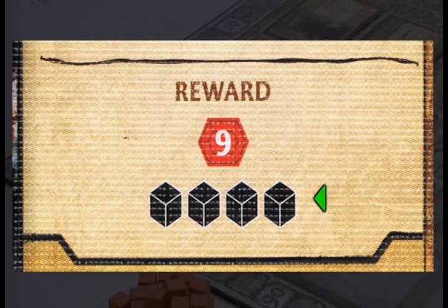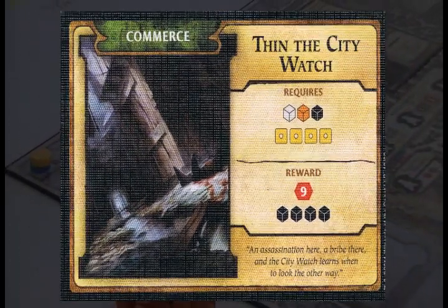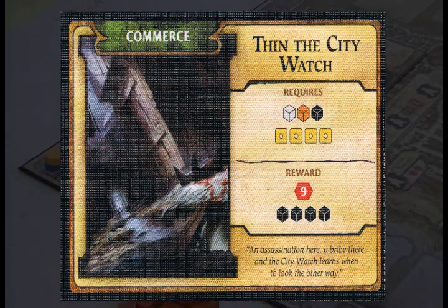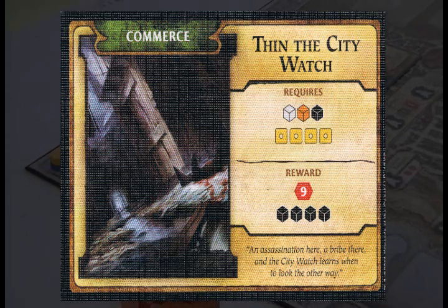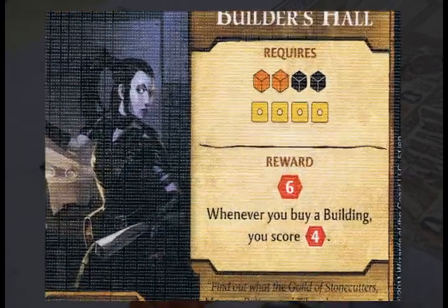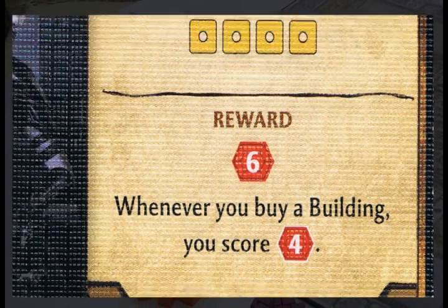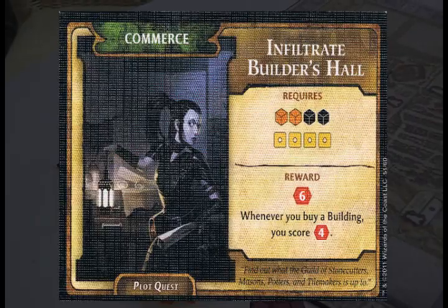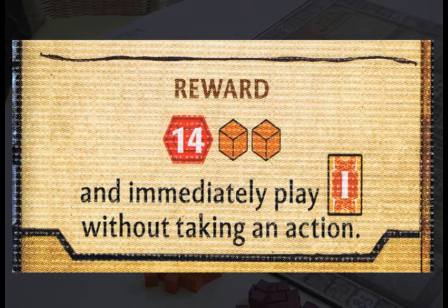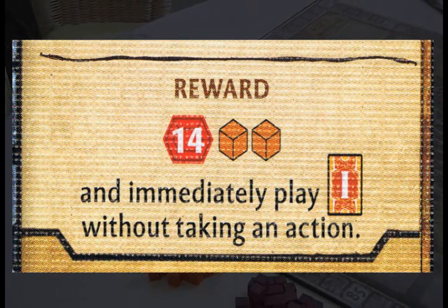As part of the reward, you'll also get 4 rogues to add to your stock. Now aside from commerce quests, there are also Warfare, Skullduggery, Arcana, and Piety quests as well. They all range in how difficult they are to complete and offer different rewards — such as this quest which rewards 6 victory points and then whenever you buy a building, you'll get another 4 victory points. So that one has a lasting effect. This quest here will reward the player with 14 victory points, 2 fighters, and also allows them to play an intrigue card immediately.